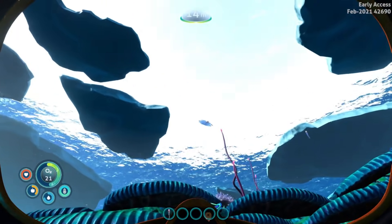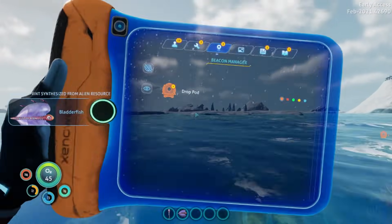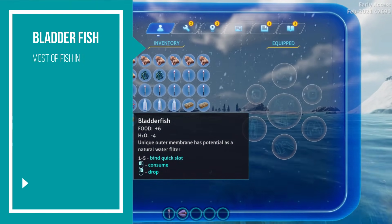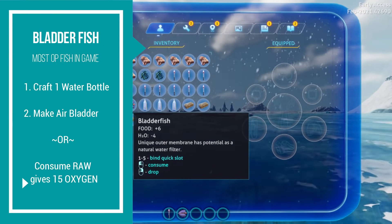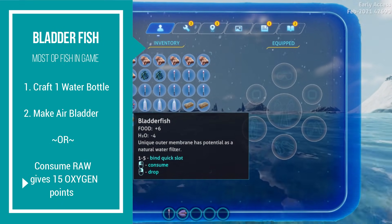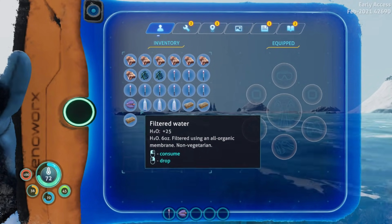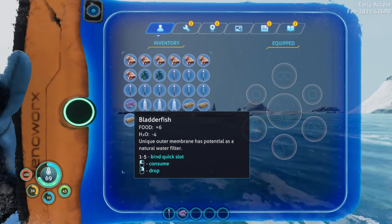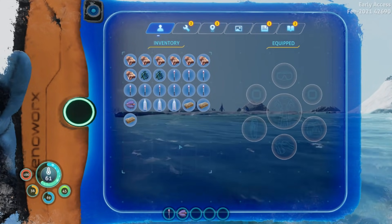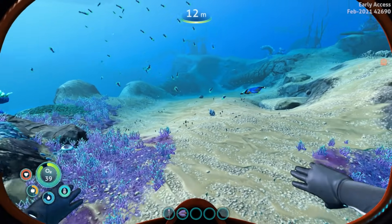There's a bladder fish right here, and this is probably one of the most overpowered fish in the game. I really want to highlight this. The bladder fish has six food — if you ate it raw it would be six food but you'd lose four hydration points. The thing about this fish is you can cook it for food, but if you take it to your fabricator you can make it into a filtered water bottle, or you can get silicone rubber and use it as an air bladder — essentially an emergency 'get me to the surface fast before I drown.' There's also a hidden feature for this fish that's super cool — let's continue on and I'll show you exactly what I mean.